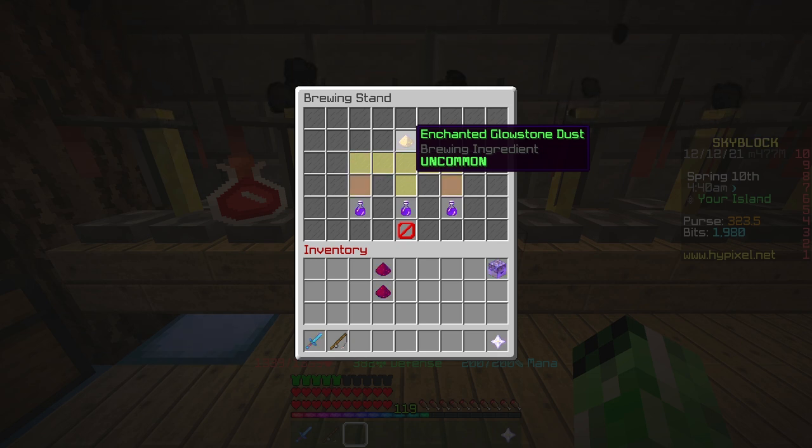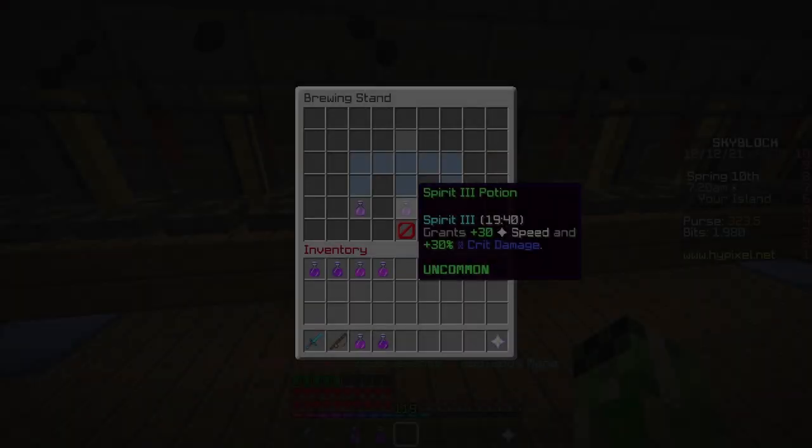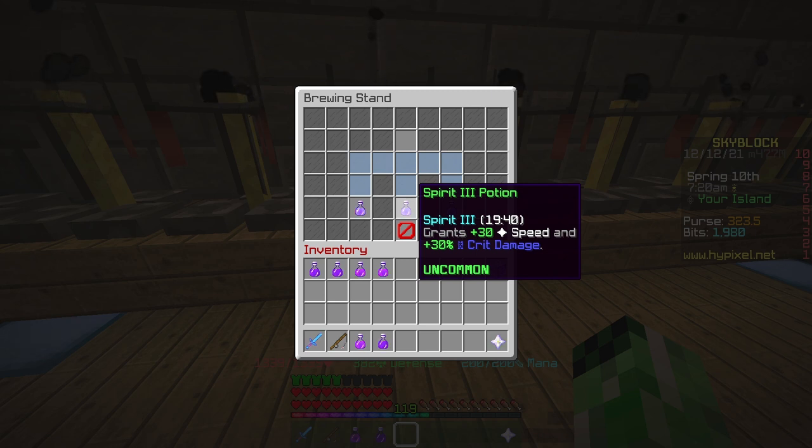You can get higher level potions than this, but in my opinion they're not really worth it unless you're really rich — you need enchanted blaze rods for high level strength potions and enchanted glowstone blocks and enchanted redstone blocks, which is just not worth it. A potion I forgot to mention is Spirit potions, which give a lot of speed and crit damage — both of which you really want for grinding Zealots. However, you can only buy these with green candies during a Halloween festival. So definitely during the next Halloween festival, pick some of these up.